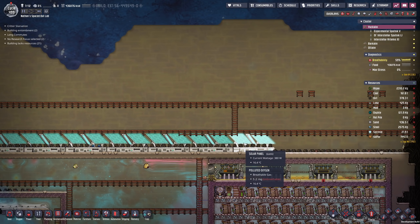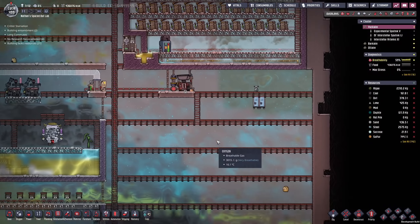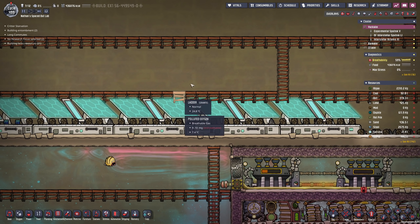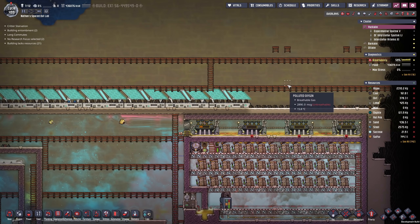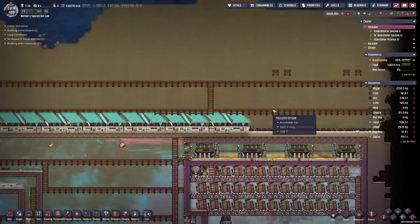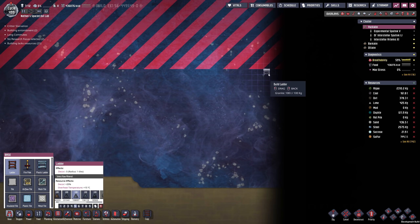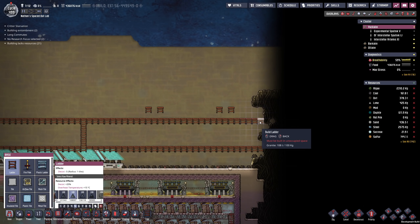We want to go rather big with hopefully the most efficient design. Essentially we want to go for a pyramid setup, so the solar panels are overlapping themselves partially, which means they're not gonna get their full potential. However, for the amount of space we're using this should be the most optimal setup. I'd actually like to build this all the way up to the top and to the most right we can actually build stuff.